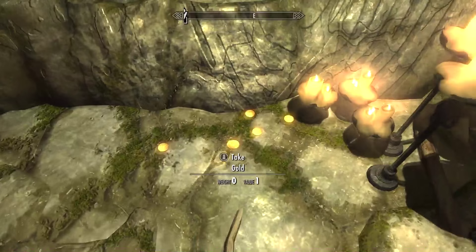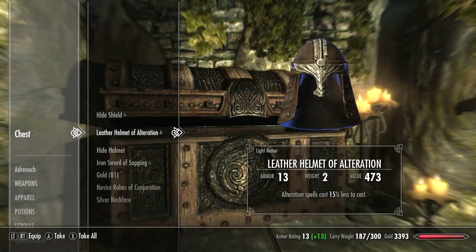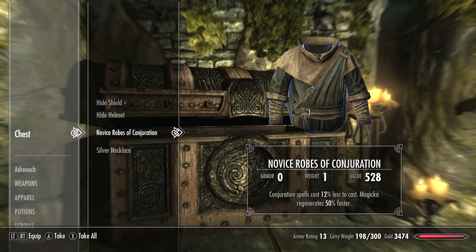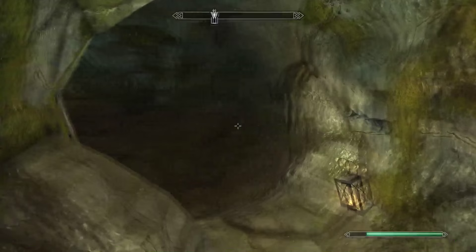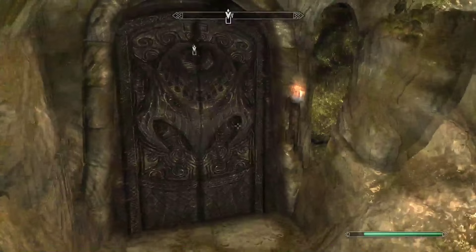It just takes more time to loot these than the gold is actually worth, in my humble opinion. Wooden door, and it looks like we've reached the treasure room. We have a whole bunch of gold here — it looks like a lot but it's really not. We'll take it anyway. And we have a master level chest, which is going to have a leather helmet of alteration, an iron sword of sapping, novice robes of conjuration, and a silver necklace. Very nice.